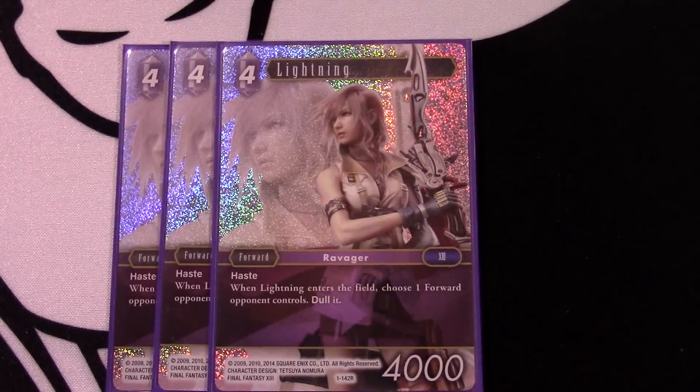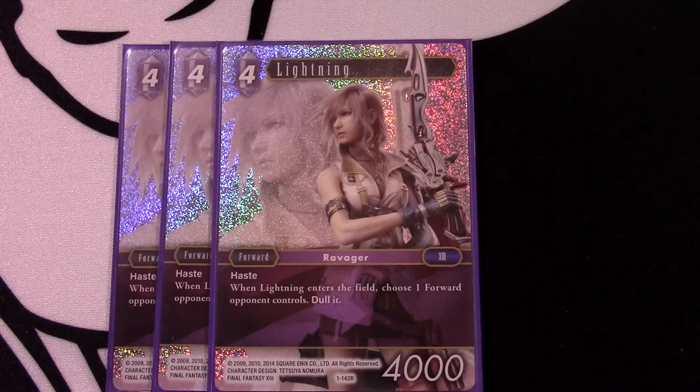Four-drop Lightning absolutely takes the cake for dulling characters. This card alone lets you do things like turn one play a Tifa, swing for a point of damage, turn two they play a blocker, and then you spend two cards to play Lightning, dull their blocker, and get two more points of damage - suddenly you're at three points of damage and I'm at zero. That is a very good position to be in and definitely sets the tempo of the game. I've been absolutely impressed with this card in the lightning-ice deck, the lightning-fire deck, even a lightning-wind deck. I'm very hard-pressed not to play three of this card in just about every deck.